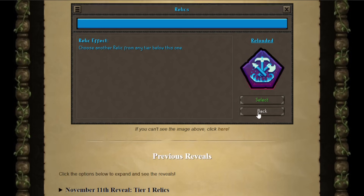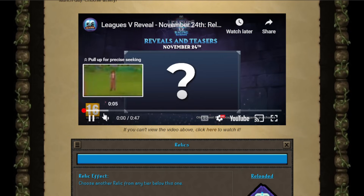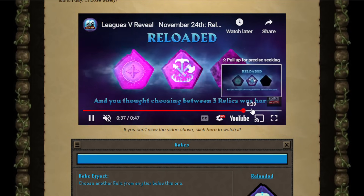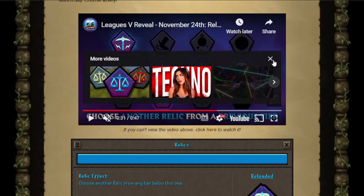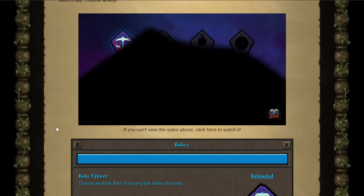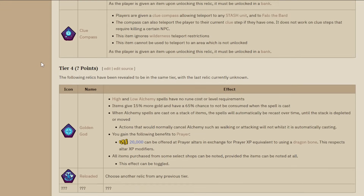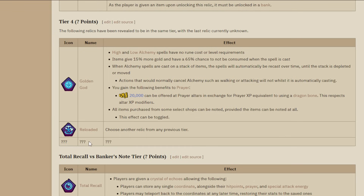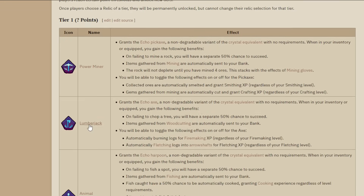This relic was revealed today. It literally says choose another relic from any tier below this one. But we need to know what tier this is in. They show us which tier - it's up at the end of the tier list. So this is a tier 4 relic. They've confirmed it's tier 4. We don't know how many points it costs, and we also don't know what the third relic in this tier is.